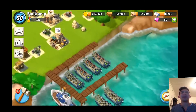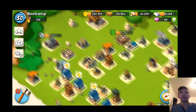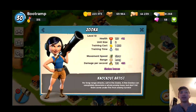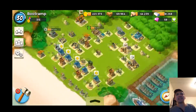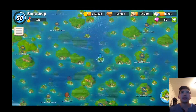It's getting expensive to build up those buildings, but it's not a problem. I'm using my zookas and my heavies to farm other real players out in the world. My zooka is level 10, my heavies level 11. It's getting there — it's actually getting there. Let's get out into the world and see.